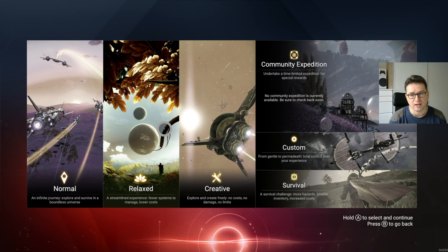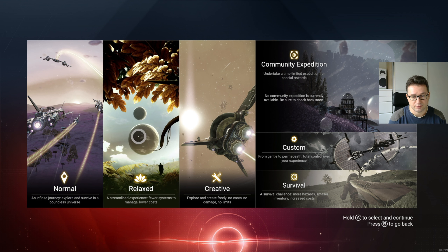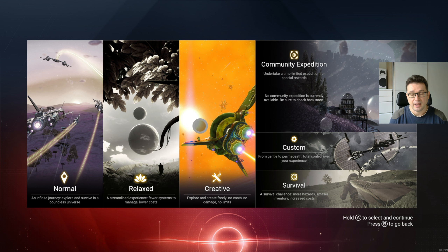So there's a couple of modes. There's normal mode where you have to gather resources, manage systems, and craft things. There's relaxed mode where you do the same but with fewer systems to manage and lower cost. And there's a new creative mode where you can explore with no cost, no damage, no limits — it's all about exploration of planets and space.